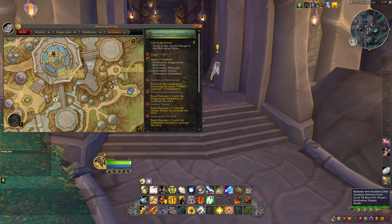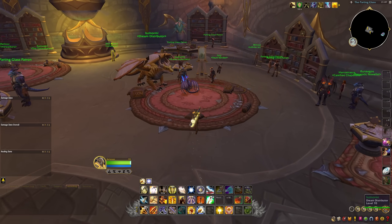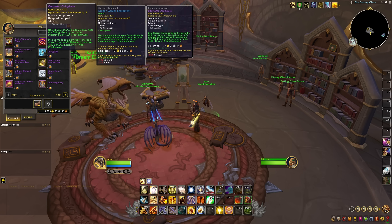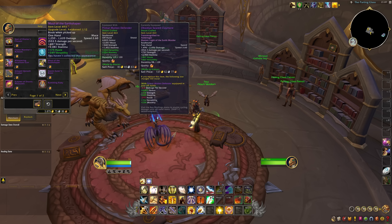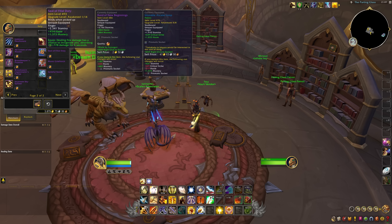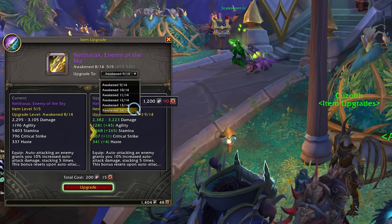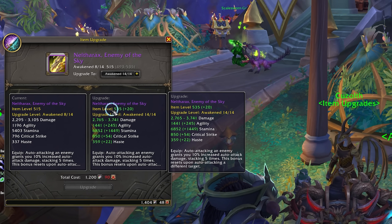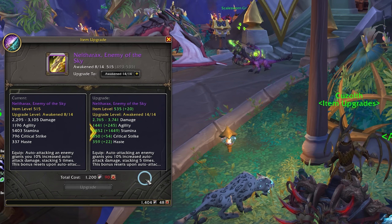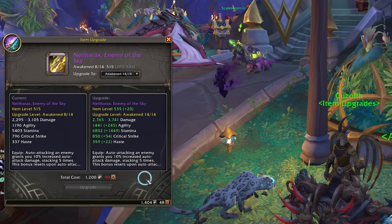Perhaps the most important source of gear in Season 4 comes from the Antique Bronze Bullion vendors. In the Parting Glass Inn in Valdrakhan, you can find several vendors who sell 493 raid gear for a special new currency — the Antique Bronze Bullion. You can buy weapons, rings, trinkets, and very rare items from all three Dragonflight raids, so some of the most powerful gear in the game is available to just straight up buy. All of this gear comes with a special Awakened track allowing you to upgrade it 12 or 14 times depending on the item, taking it up to item level 535 — though we can still get to 515 with Drake and Worm Crests, which is achievable for us in this video.